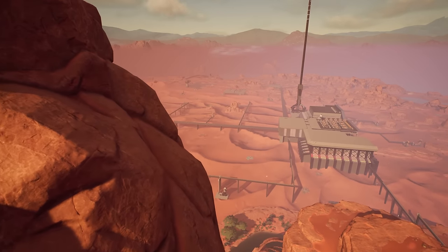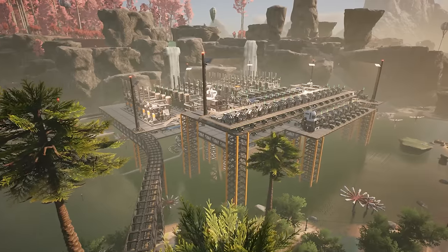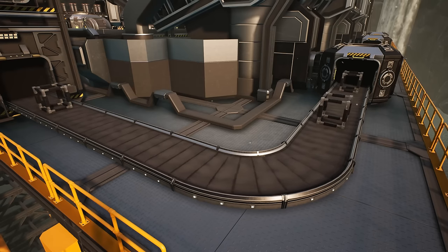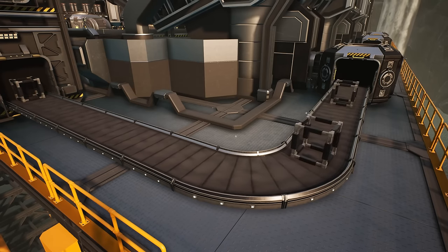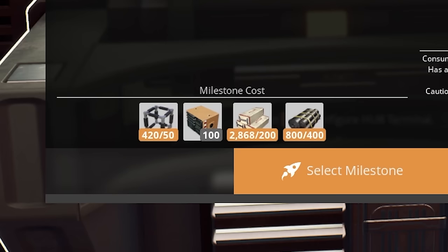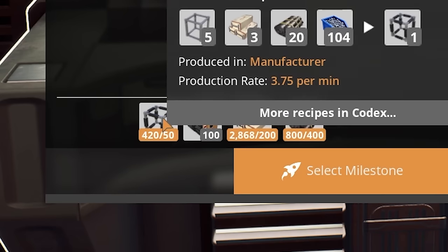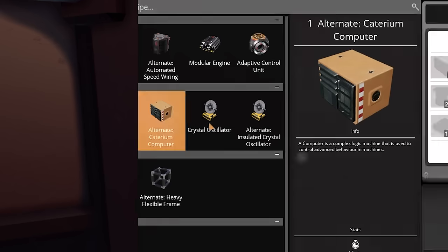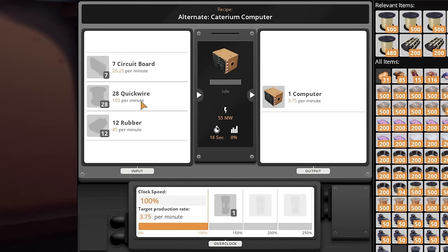Welcome back to another Satisfactory video. Last time we worked on that monstrosity of a building for the sole purpose of making heavy modular frames. We need those to make fuel generators, and now it's time for computers. We're going to use the alternate Caterium computer, which requires circuit boards, quickwire, and rubber.